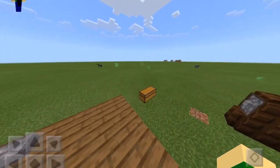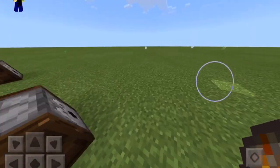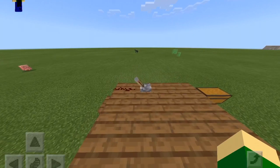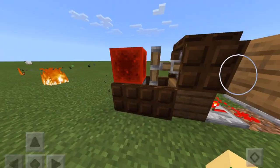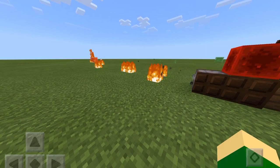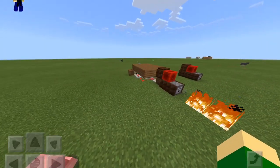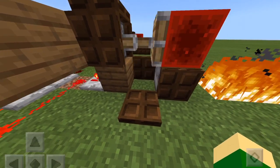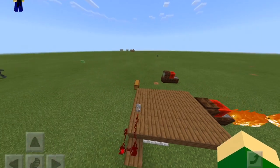Let me get some ammo, put it in here — you have to flick the lever really fast by the way. As you can see, the dispenser is in a constant cycle of shooting and it works really well. There's still a little room for ammo so you can put a chest here to store your ammo there.